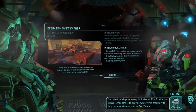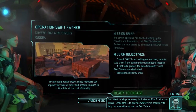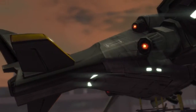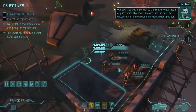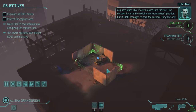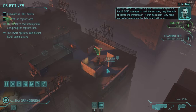Touching down. Our latest intelligence sweep indicates an Exalt cell inside Russia. Strike One is to provide whatever is necessary to help our operative secure the Exalt data. Our operative was in position to transmit the data they'd acquired when Exalt forces moved into their AO. The encoder is currently shielding our transmitter's position, but if Exalt manages to hack the encoder they'll be able to locate the transmitter — if they hack both, any hope of recovering the data intact will be lost.